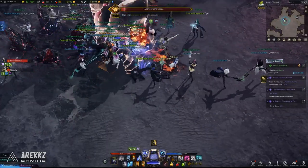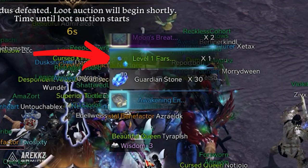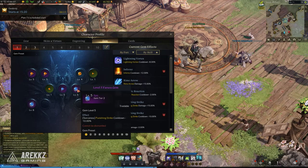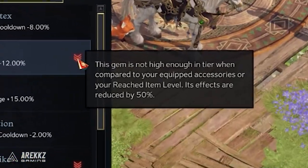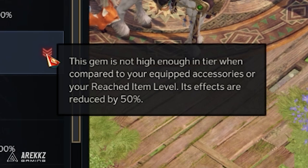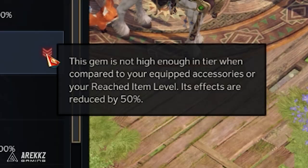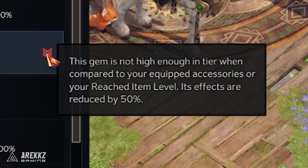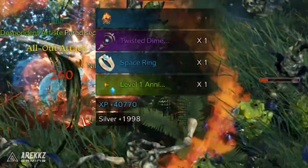Gems will start to be a thing once you reach Tier 2, but it's important to know that Tier 2 gems, while they do work in Tier 3, receive a debuff of 50% as they are no longer the equivalent tier to the rest of your gear. So don't invest too much time or gold into buying them at Tier 2, because eventually you'll get into Tier 3 and will want to focus on Tier 3 gems.